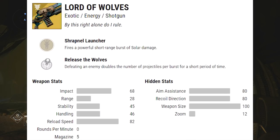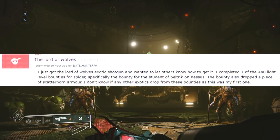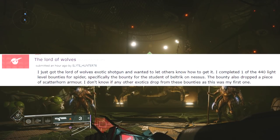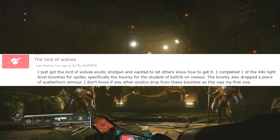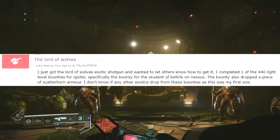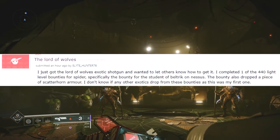As you guys can see on this Reddit post here, it says: 'I just got the Lord of Wolves exotic shotgun and wanted to let others know how to get it. I completed one of the 440 light level bounties for Spider, specifically the bounty for Student of Beltrick on Nessus. The bounty also dropped a piece of Scatterhorn armor. I don't know if there are any other exotics dropped from these bounties as this was my first one.'